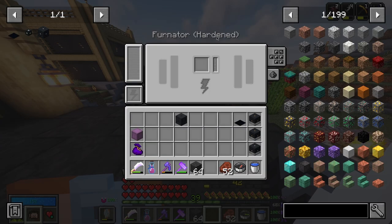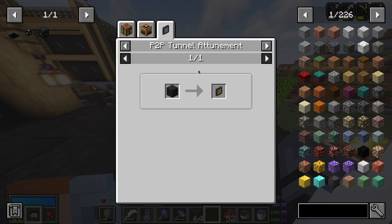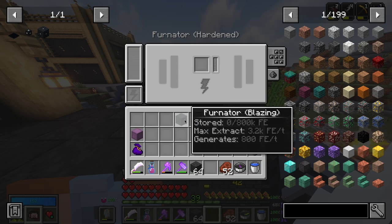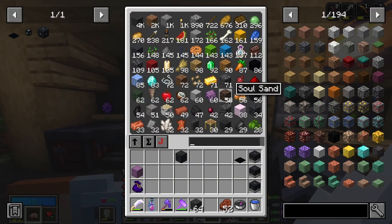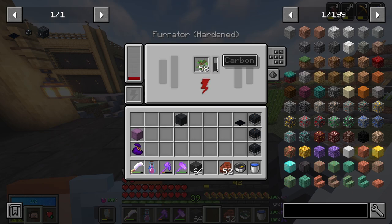It has stored — I honestly don't know what a furniture does. Carbon? Like, it doesn't say in here either. It says the crafting, and then this, whatever that means. I don't know if this can actually use power or if it makes power. It has to make power. Generates 800 FE. Is it literally like a furnace? So anything with carbon, like wood and coal, it converts into power. So if we had like a tree farm or something, we could get power from that.